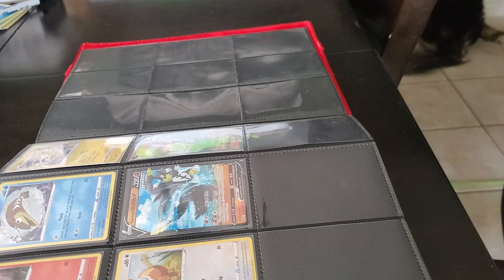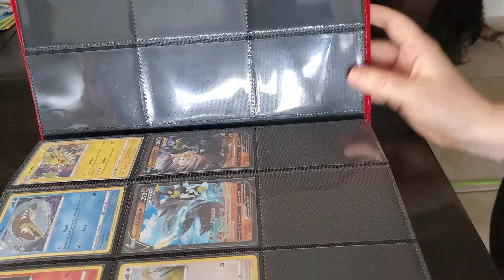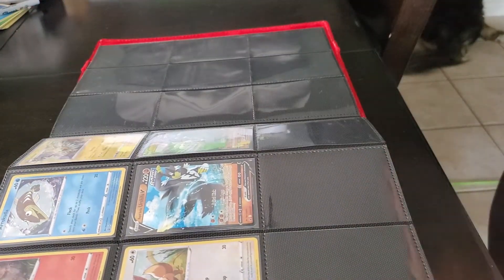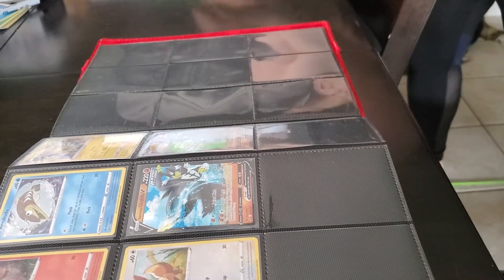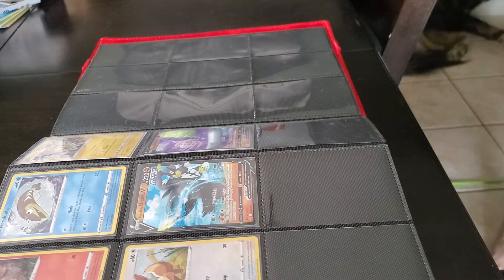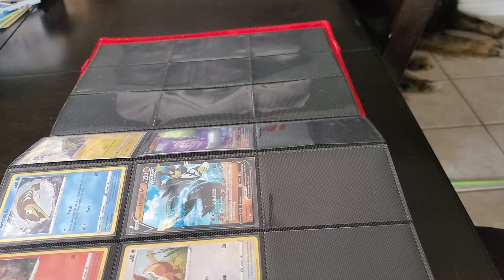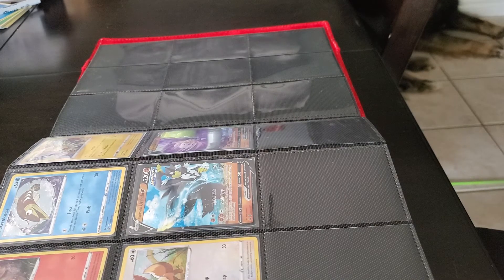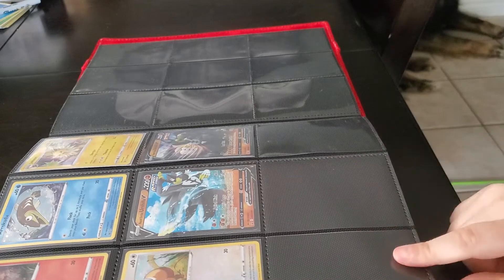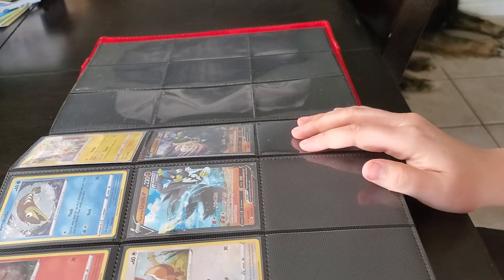My daughter's doing online school right now — quick interruption. But yeah, that's about it. We're also going to be getting the Empoleon and Tyranitar tins — I can't remember what day those release, but those promos will be going in here.